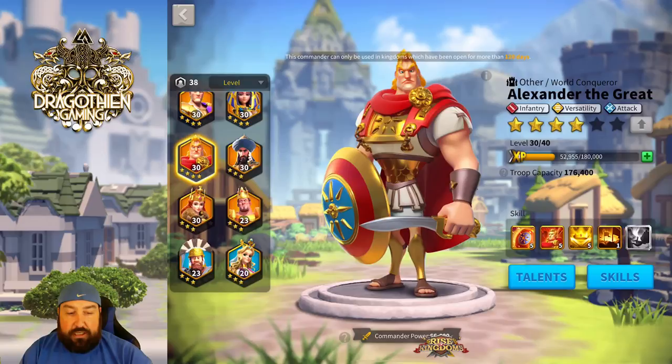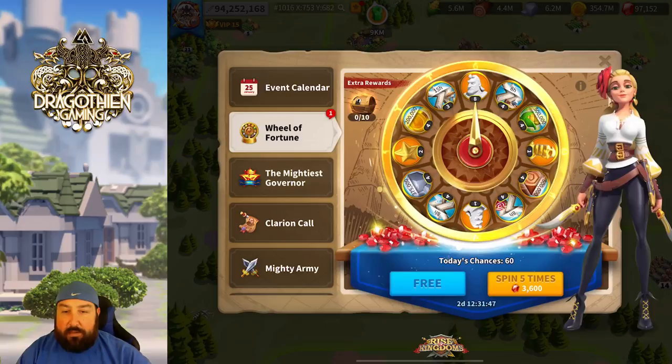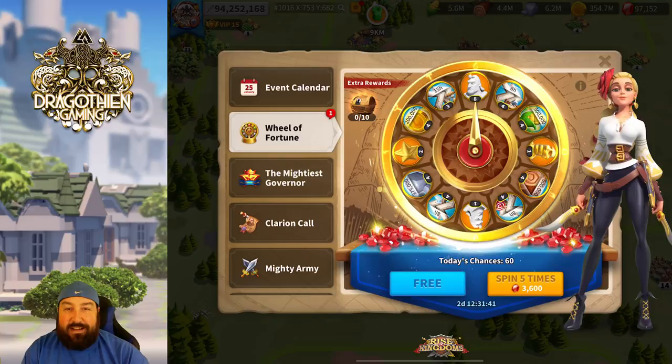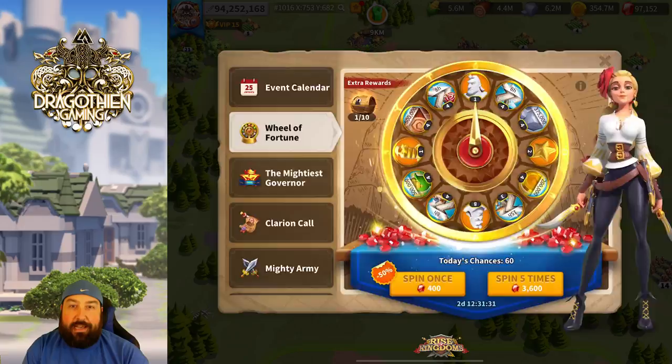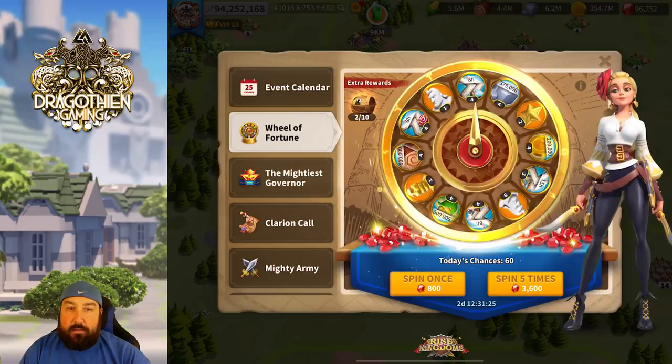Let's do some wheel spins and hopefully get some eights in there. We need all kinds of help getting as many sculptures as we possibly can. Let's do our first two — the free and the half-off spin. I'll take one Alex sculpture right off the bat, and another one.